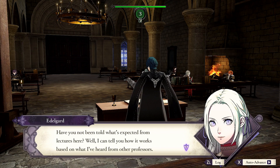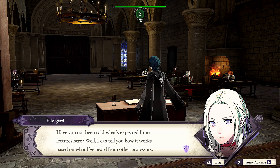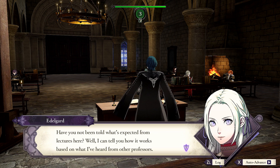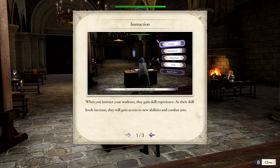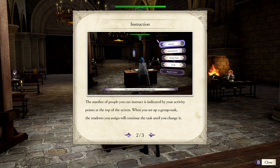Have you not been told what's expected from lectures here? That's a little odd seeing how it's been over a week — two weeks, actually. When you instruct your students, they gain skill experience. As their skill level increases, they'll gain access to new abilities and combat arts. The number of people you can instruct is indicated by your active activity points at the top of the screen.